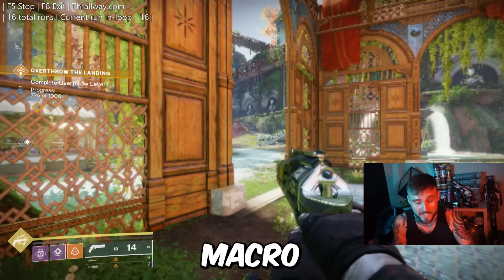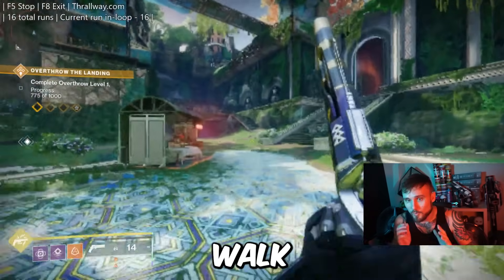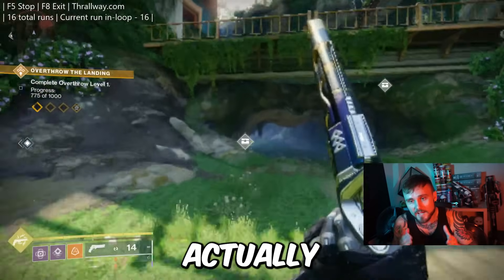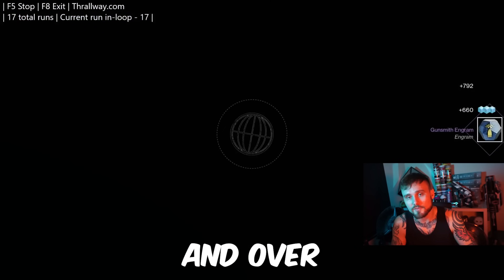But now, due to this macro that everyone's using, you can actually set it up and it will automatically take you to the Pale Heart, walk you forward, turn you around this corner — as you'll see in the gameplay behind me — and it will actually pick up this chest about once every minute. It will continuously do this over and over again.